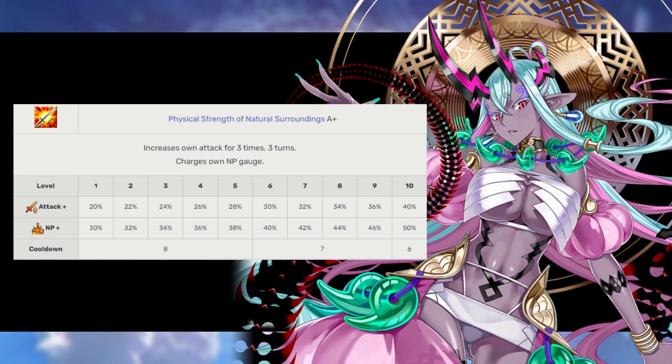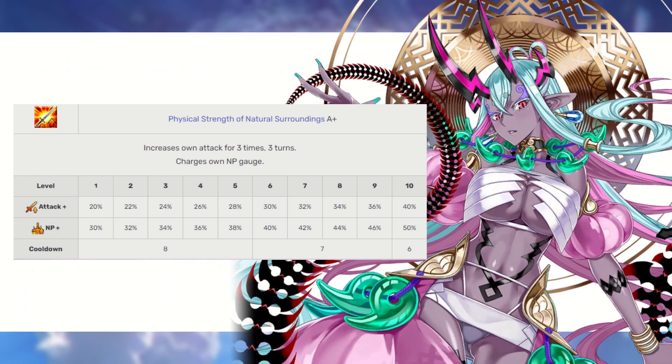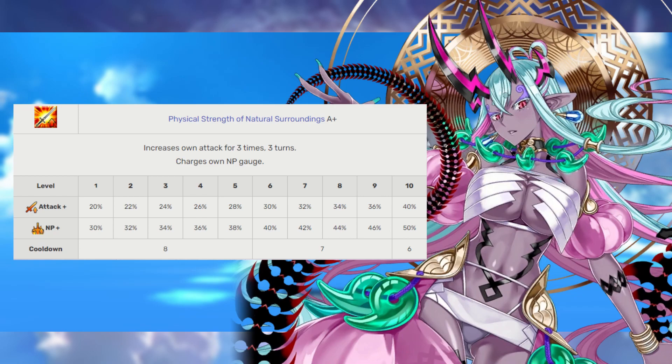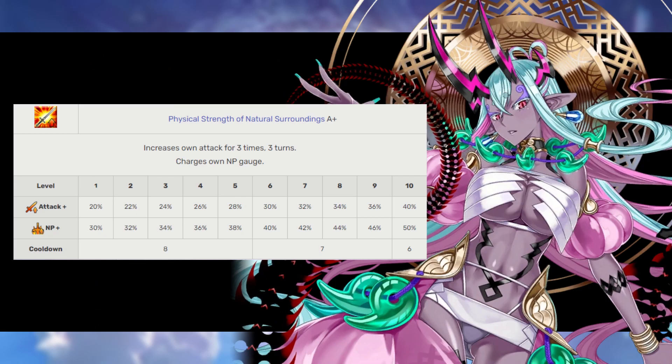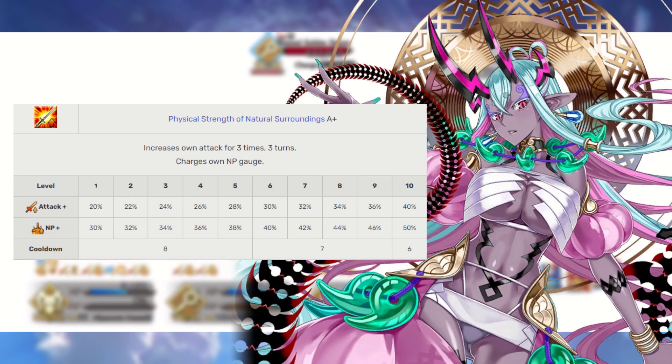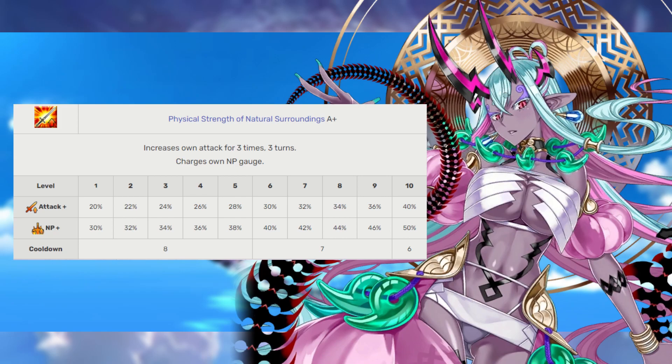Ibuki's first skill is Monstrous Strength, rank A+. This gives her an attack increase for three turns that only works three times, but it is a 20 to 40% boost. What's even more incredible is that it grants her an immediate 30 to 50% Noble Phantasm steroid. Because of that secondary bonus, we are going to want to max this skill first, to give Ibuki Doji a 50% NP charge as soon as possible and get her ready for the advent of buster farming on NA.